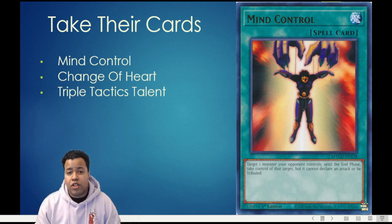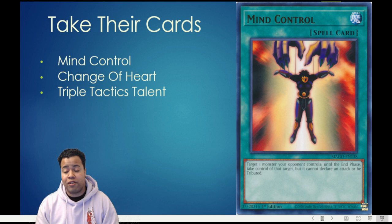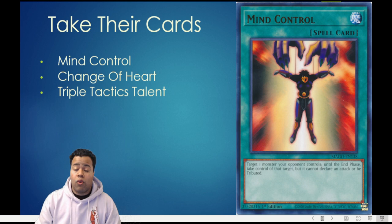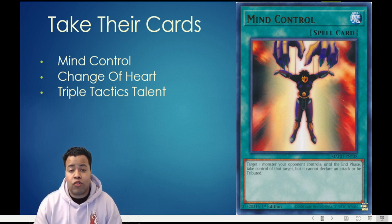One of the things you can do is use a card like Mind Control or Change of Heart to target the Shangri-Ira. If your opponent allows you to take it, you can overlay it into an Arise Heart, since Shangri-Ira has used its effect — which it probably did in the standby phase to summon yet another monster. In most of those scenarios, your opponent will actually be forced to use Arise Heart targeting the Shangri-Ira to destroy it, turning your Change of Heart or Mind Control into a simple one-for-one exchange.